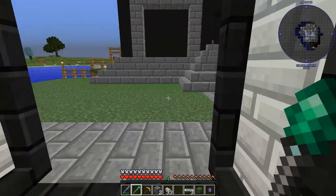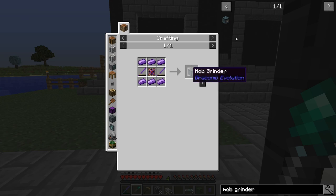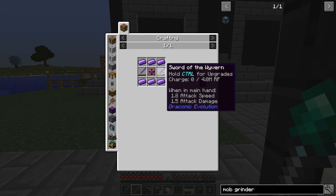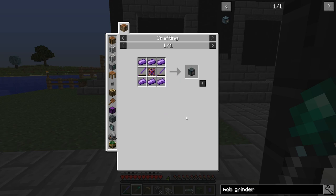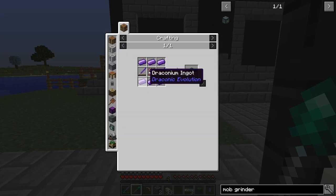Enough of my rambling. Today I want to get into some Draconic Evolution — specifically I want to get a mob grinder for grinding up withers, because we need lots and lots of wither stars for future recipes. We also need to get into Draconic Evolution anyway; it's the next logical step in the series. There are a couple of bits of automation I want to show you.